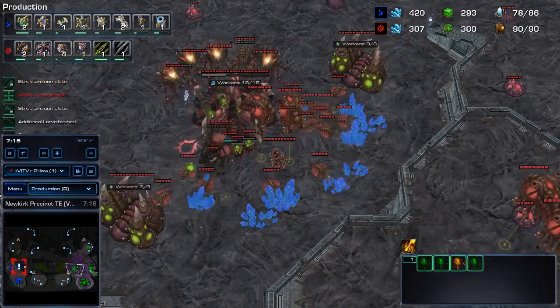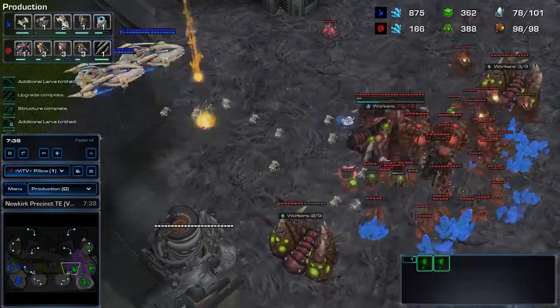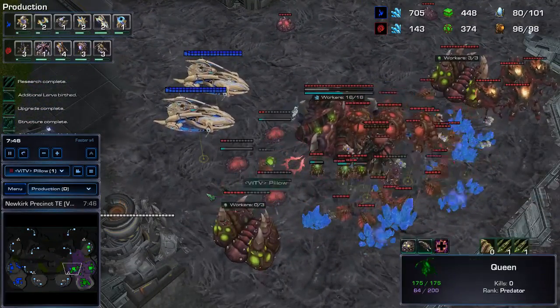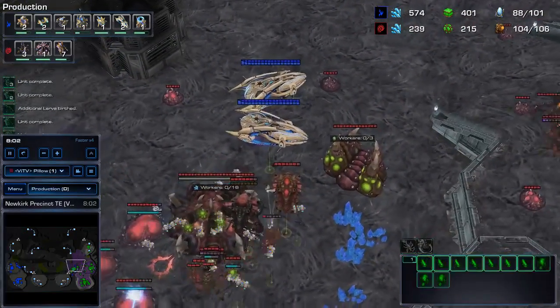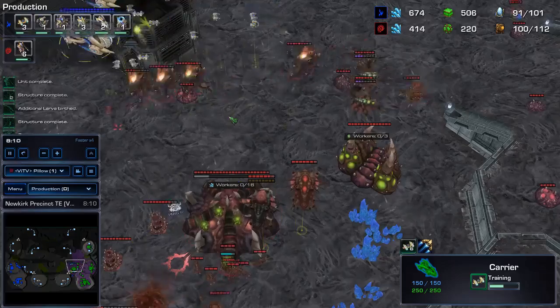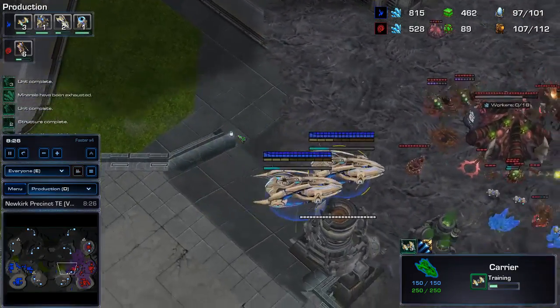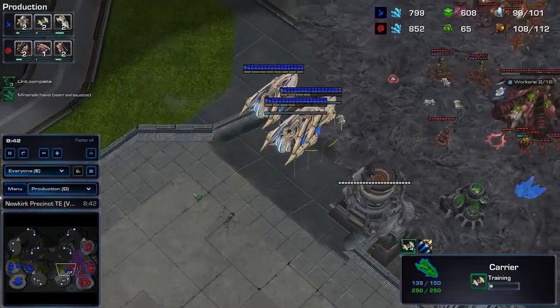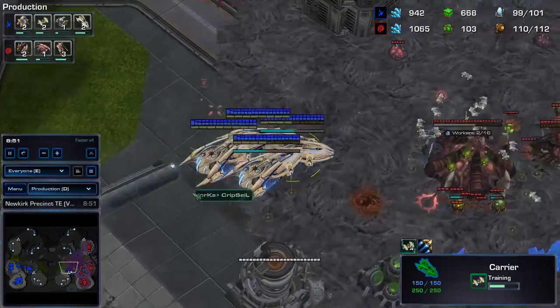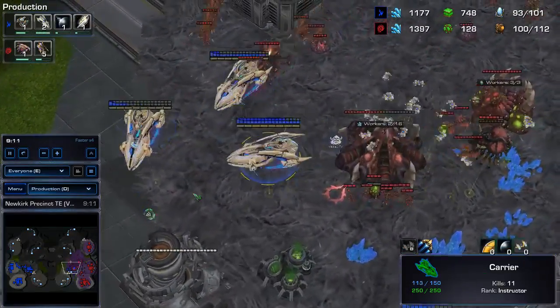Neuroparasite has normally been a very bad idea. Infestors don't have much HP and can be targeted, and the units they take over must also be valuable enough to justify the investment. Naturally, carriers are the perfect targets. However, before patch 3.8 you couldn't cast the spell while burrowed, which has made a big difference. Also, the size of the Infestor is smaller and it's easier to move through an army while burrowed.